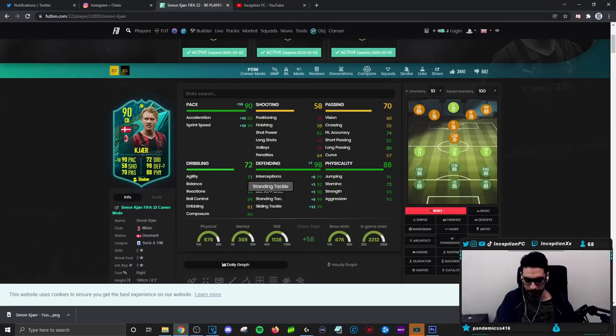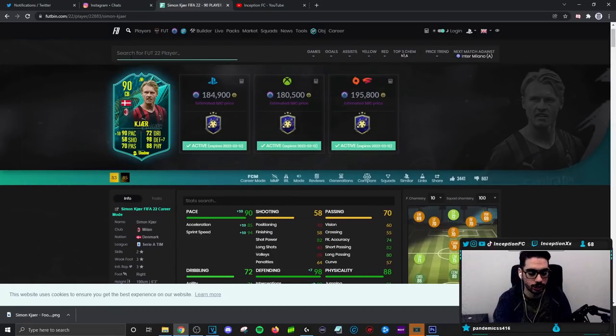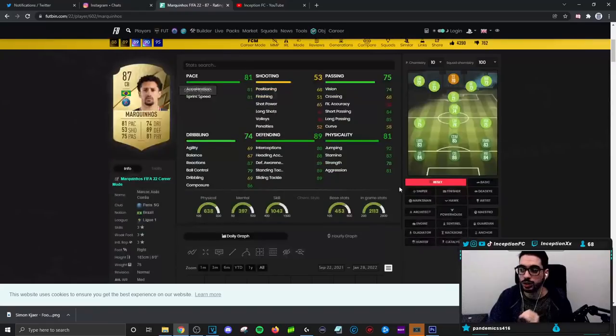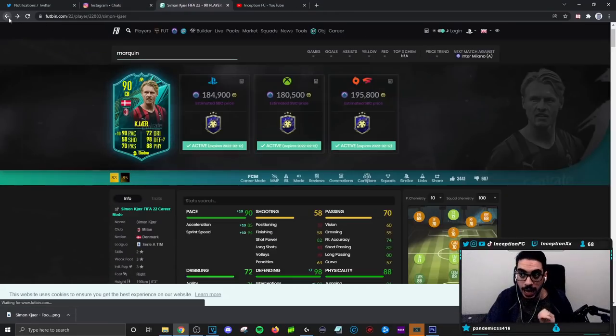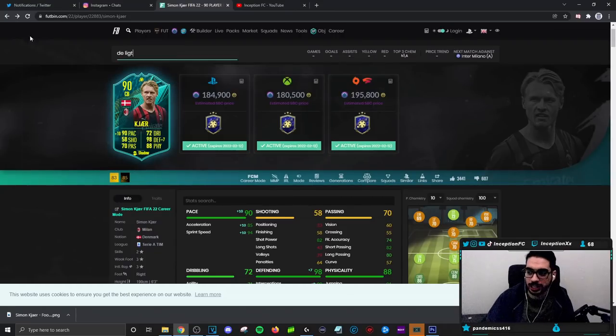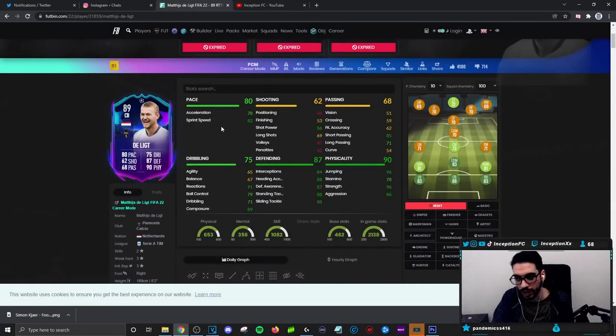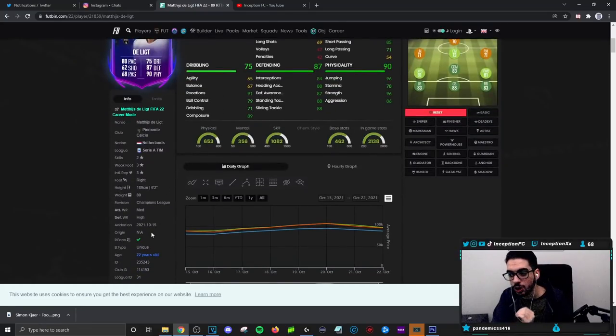With Kjaer, what I will say is this: for the meta of the game the pace is going to be low no matter what. I can use Upamecano's rare gold card as an example — on a shadow chemistry style he has 81-81 and you still feel that. With De Ligt, his pace is not that high either, but he still has extra acceleration and sprint speed with that unique body type. That hunchback body type is crazy defensively.